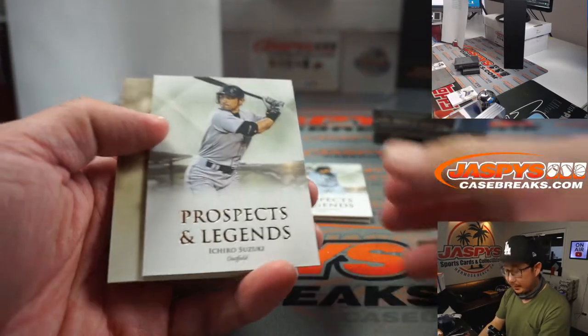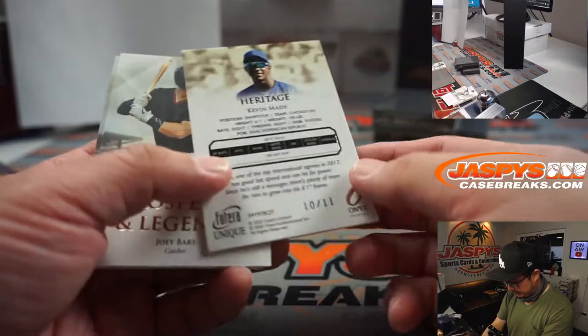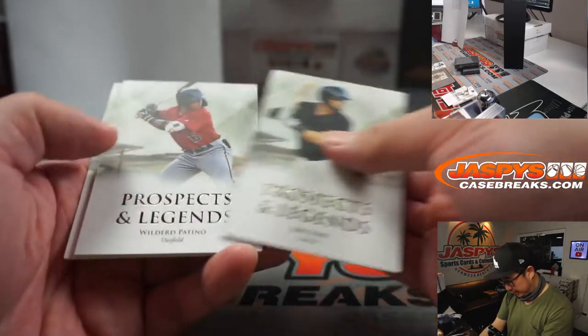Good luck. There's a legend right there — Ichiro Suzuki. Heritage, ten out of eleven. Kevin Maid for the Cubs, NL Central — Don with that one.